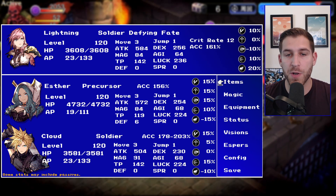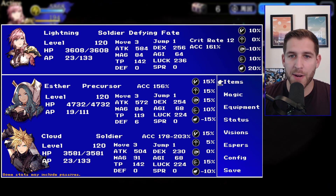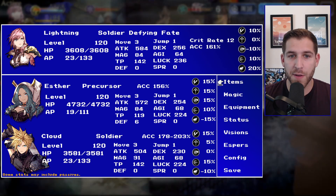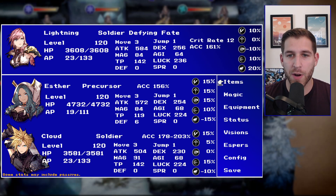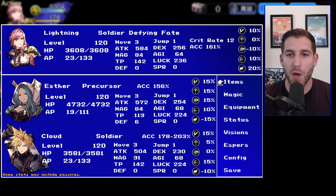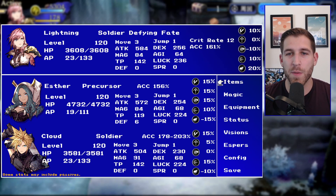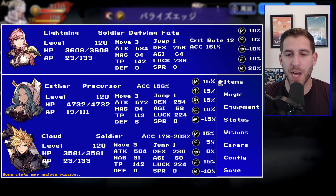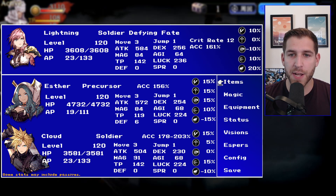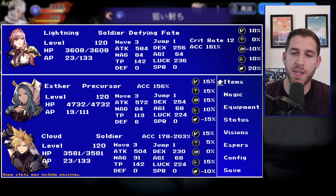Cloud is going to be stronger versus evasion compositions. She's going to work really well with Cloud and with Esther. You could do a party with all three of them, or a party where Esther is your tank and you have Lightning, and then maybe Resnick, or go more traditional with Charlotte as your tank and then Esther and Lightning as more bulky bruiser types. There are a lot of different ways you can build it, and we're not even factoring in the espers into these calculations, so there really are quite a few team options.